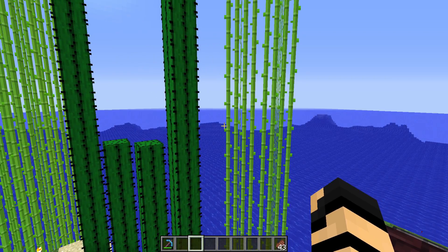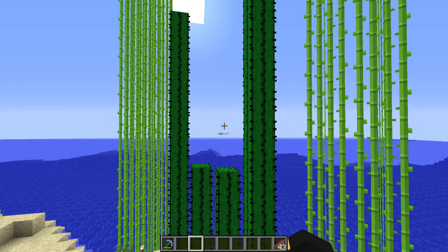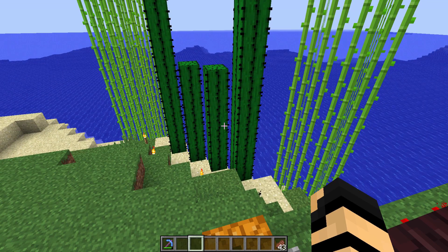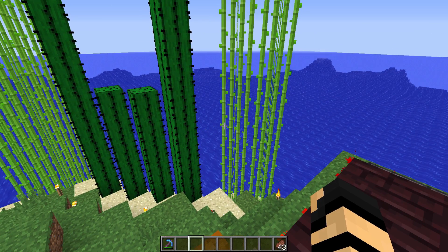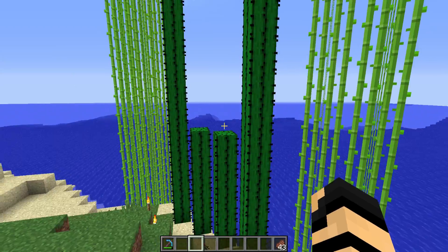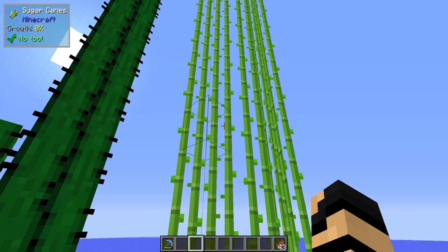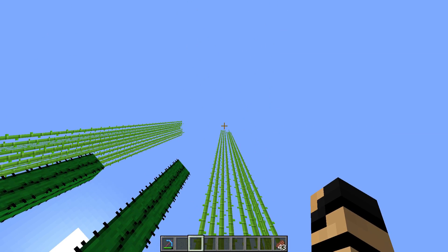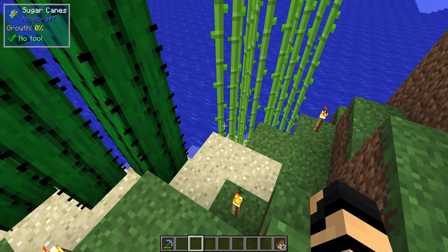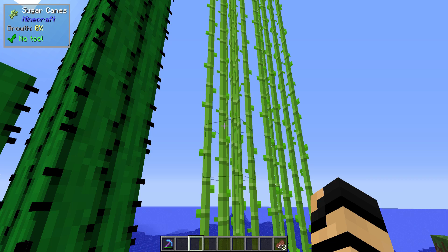You may notice behind me that I've got some very tall sugarcane and cactus. These things are not normal — for Apotheosis, it may be. As you can see here, this sugarcane has been growing for some time. It will just keep on growing. It's currently set by default to grow to the world height, so you won't have a problem finding sugarcane in the future.